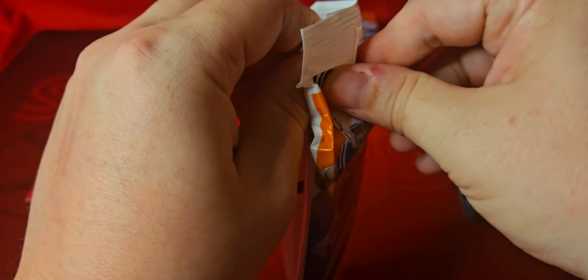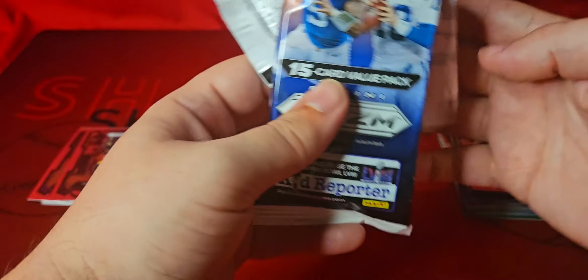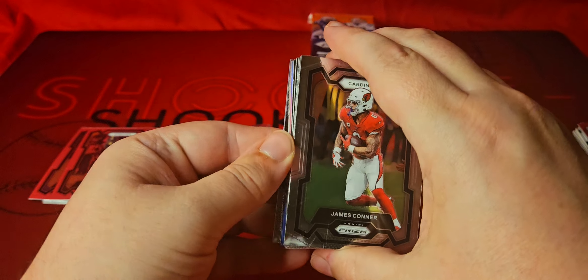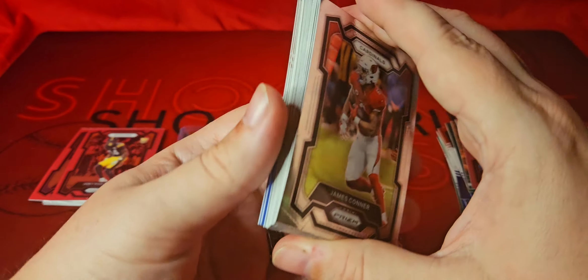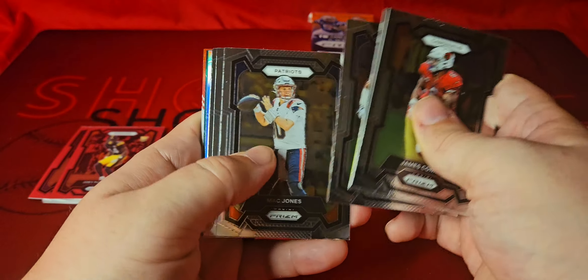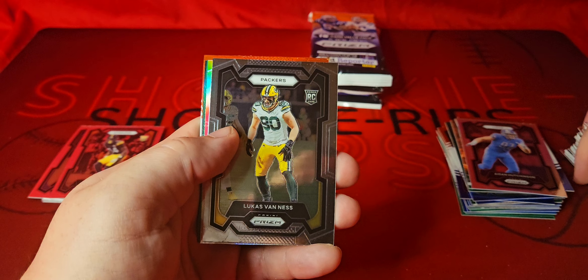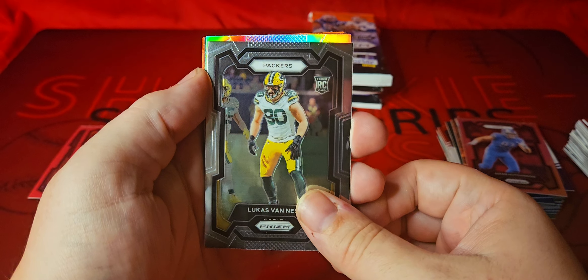We got four of these left. Hope you guys are enjoying seeing Prism open again — it's definitely fun ripping it open even though it is just value packs. This stuff is very hard to get at or near retail price, which I was able to do, so I figured I'd rip it open for you guys. Another Kid Reporter — we'll just go right to the back. There's always an insert or something. AJ Brown — we'll fly through to our rookie base.